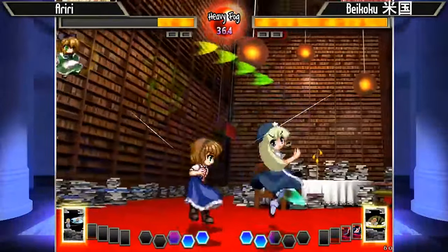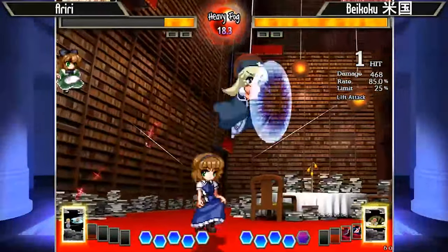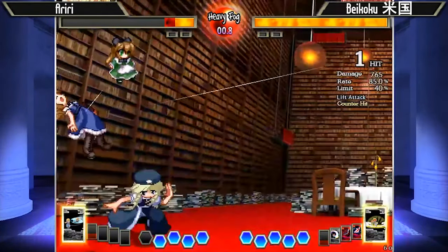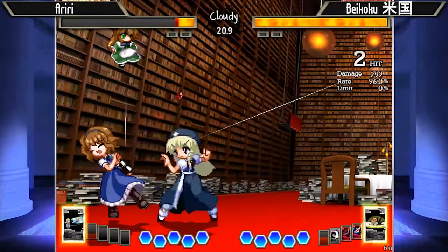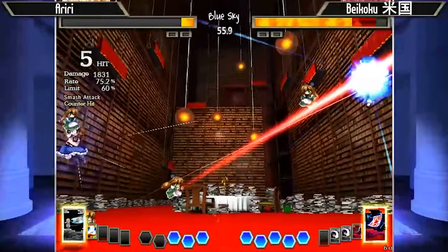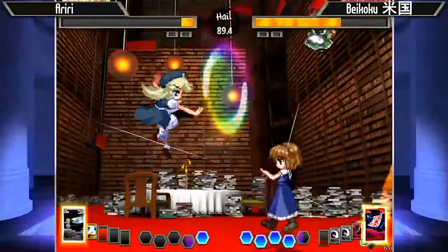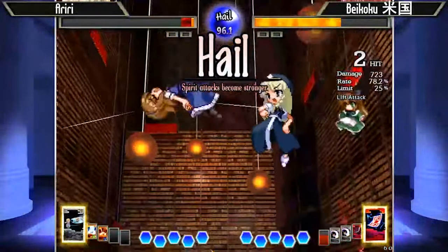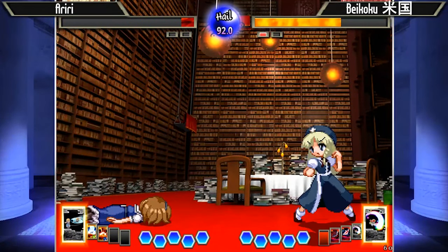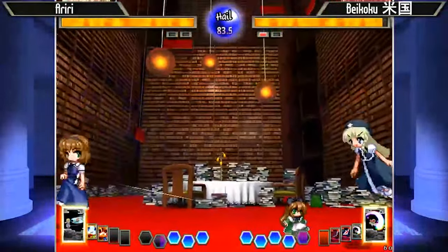He looks like he was waiting for the air tech. J2A there — just putting so much pressure on Alice with J2A. Ariri waiting for that catch and he throws out the F5A to beat it. There he makes the wrong prediction on which way he was going to wake up, so he follows up with J5A. But yeah, Beikoku dominating this round a lot more, simply because of how his pressure has been working out and how he's been making some really good conversions off of neutral situations.